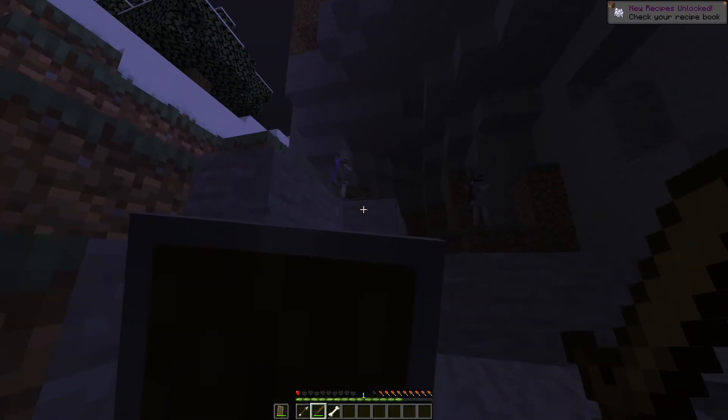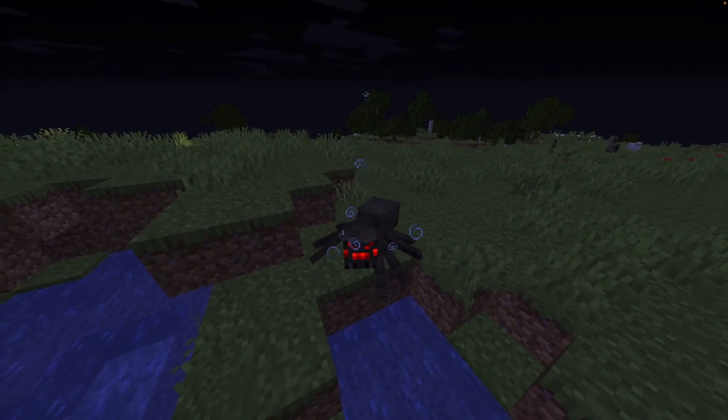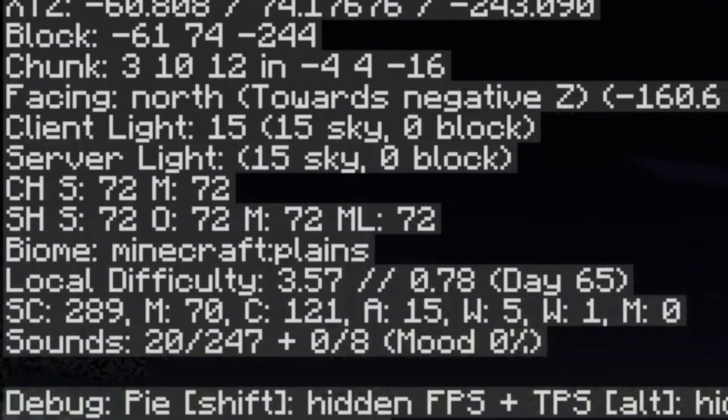A fuller moon also has the effect of making spiders spawning with status effects more common, including invisibility in Java, which is also affected by local difficulty — which a lot of people actually don't know about.